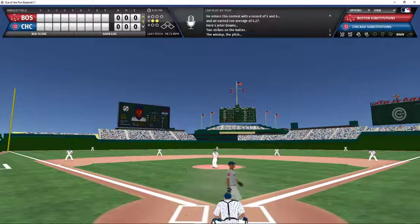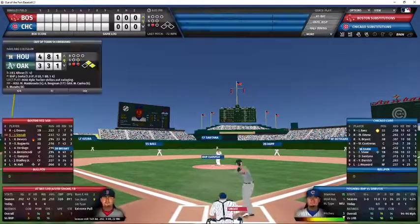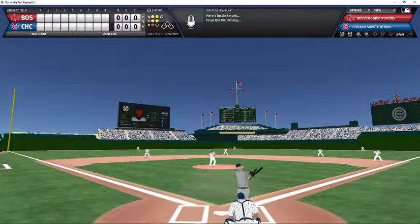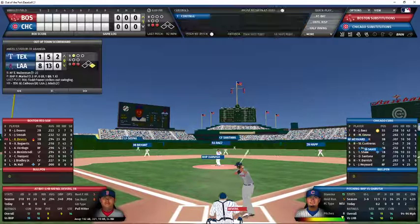Darvish working with an 0-2 count strikes out Jeter Downs with the fastball for out number one. Justin Smolak now batting, 2-2 count, one out — swing and a miss, strike three. Darvish crossed him up with a sinker that was down and in right there. Darvish gets strikeout number two.